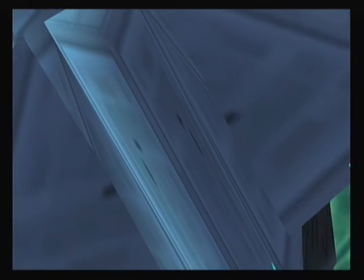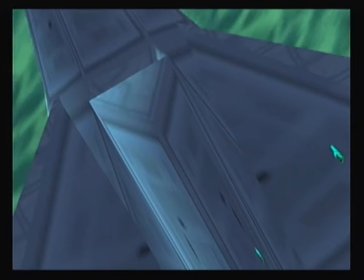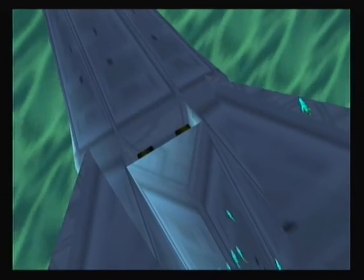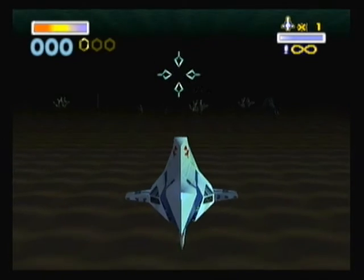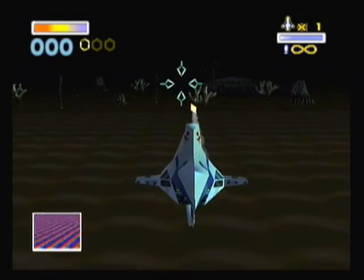Apparently this planet used to be relatively normal, but now it's literally been covered in a planet-wide ocean, making it almost uninhabitable. I say almost — this is actually Slippy's home. So we bring forth Slippy's other contribution to the squad, the Blue Marine. Slippy being the mechanic, he ended up making this himself so everyone could travel underwater.